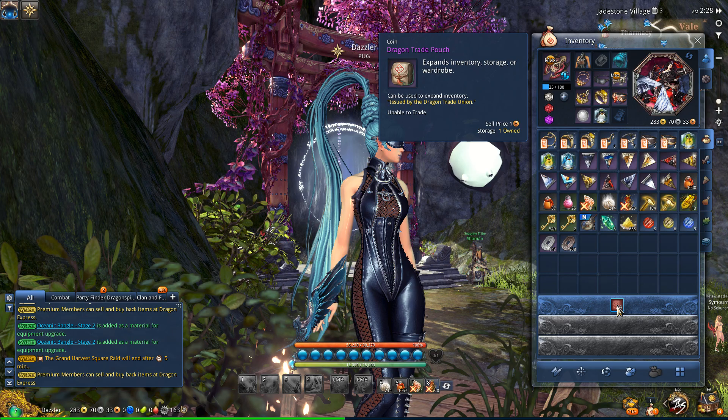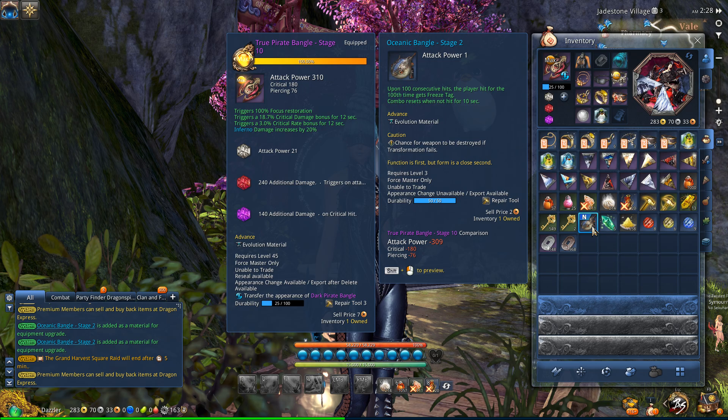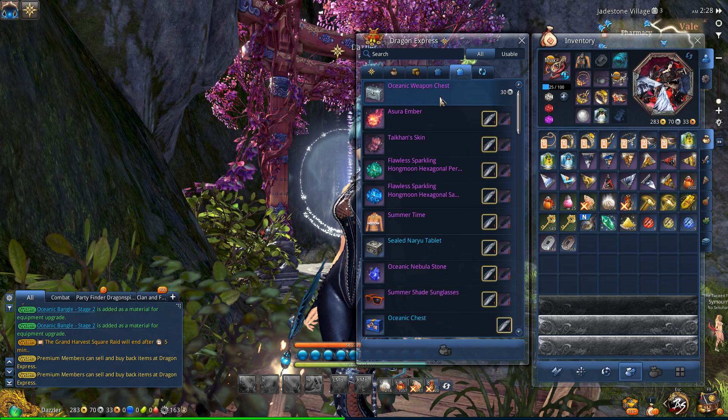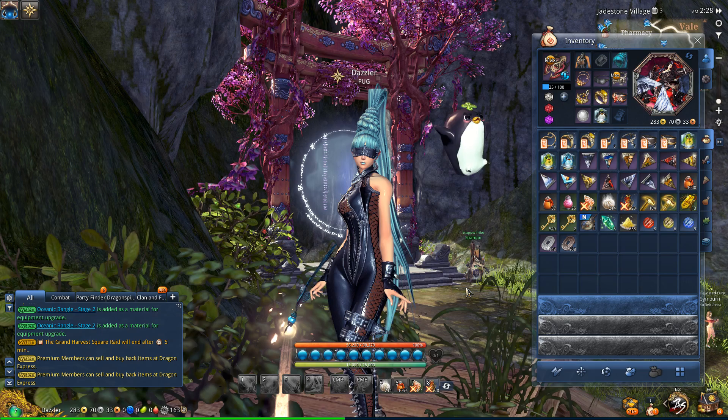So that is the Tidal Treasures event - kind of nifty. If nothing else, you can just buy one of the Oceanic weapons and use it as a weapon skin, which is always fun. Keep in mind that if it does get destroyed, you're going to have to re-buy it, and each time you re-buy it it's 30 silver. It doesn't seem like a lot initially, but if you're failing a lot that could add up quite quickly - 10 failures is 3 gold. Just keep that in mind.